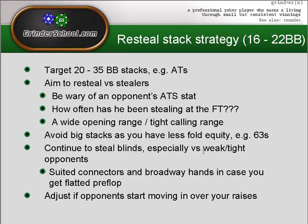At this stack size we should continue to steal the blinds, especially versus weak, tight opponents. Just because we get down to 20 big blinds or even lower doesn't mean we can't pick up opportunities where players in the blinds are playing very tight, only getting in with very strong hands — we can just raise their blinds all day until they decide to adjust and start playing back at us. Suited connectors and broadway hands are good to use in this spot, just in case you do get flatted, since some players with short stacks still decide to flat a min-raise and then give up post-flop — so it's good to have a hand that plays fairly well post-flop.